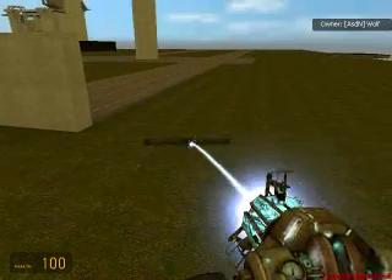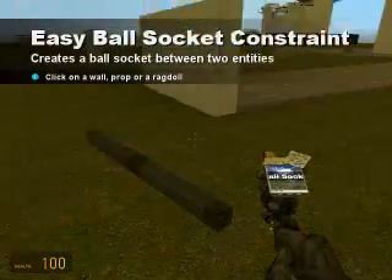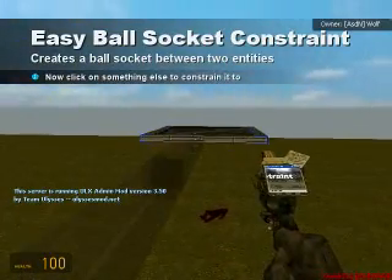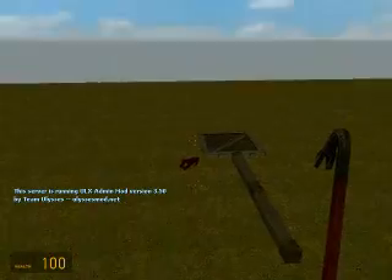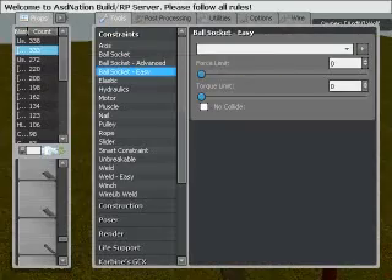Okay, so we're going to go to Constraints. We're going to Ball Socket Easy the center of this using Smart Snap to the top of this, just for added up and down movement. Okay, so we're going to go ahead and start putting some wire stuff on here.